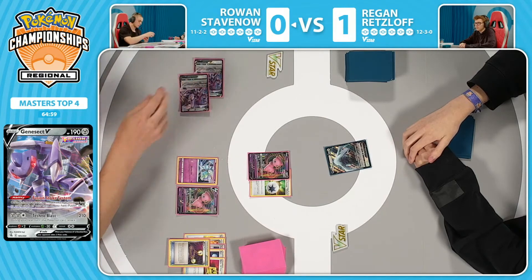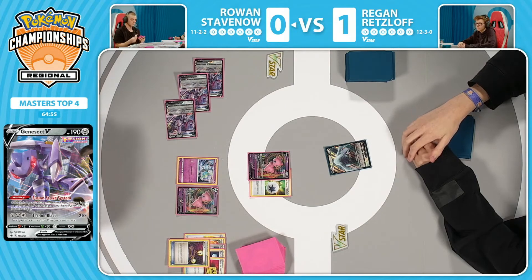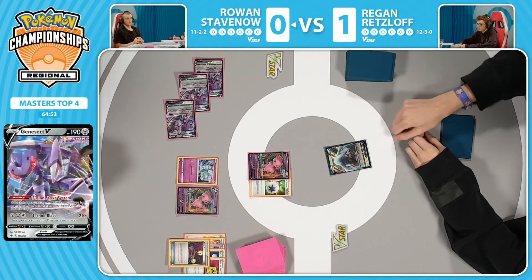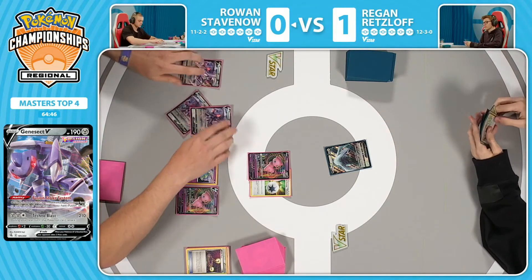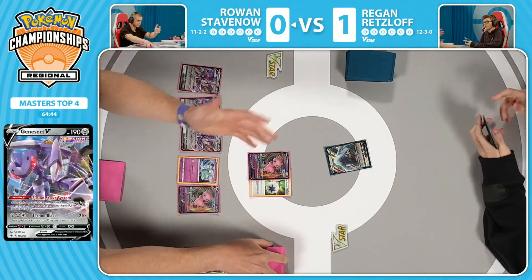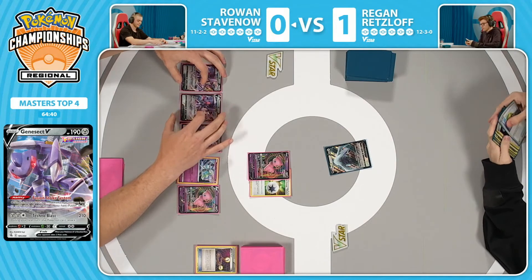Right now, looks like Rowan's drawing pretty healthily here. It does get the Double Turbo Energy onto the Mew V — a third Genesect. This is a good board; this is a Mew board. Things have worked out well. Rowan's able to get that turn one energy drop. Has access to Choice Belt in hand potentially, and could even just retreat into the other Mew.